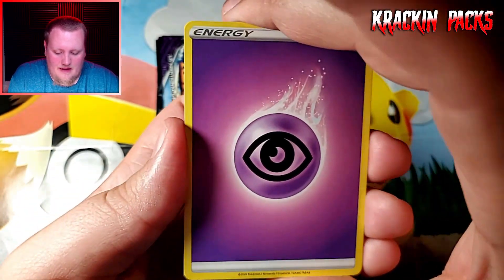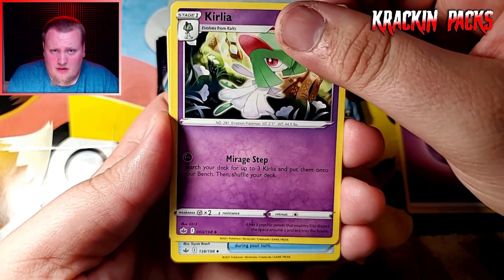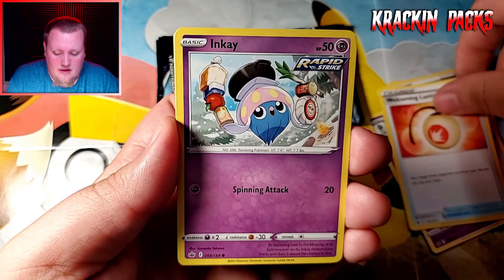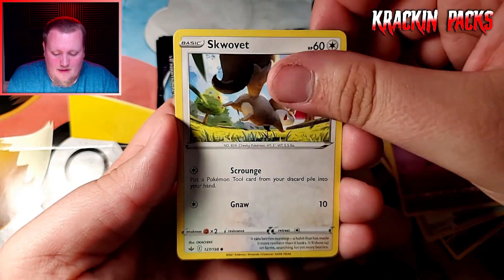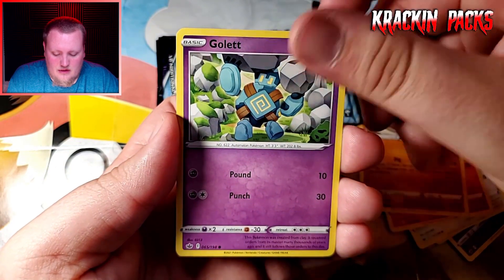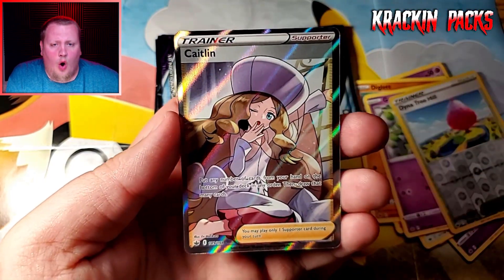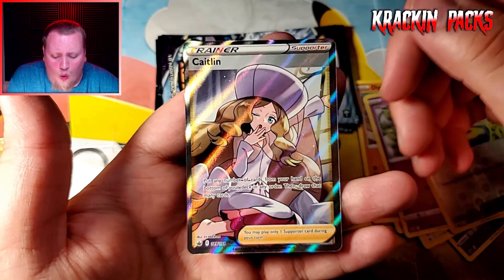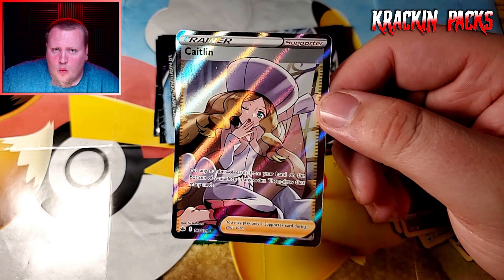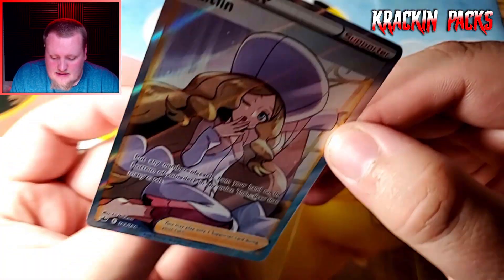Here is the first pack of the second three-pack blister. Energy, Curlia, Curlia — I hope I'm saying that right. Fire Resistant Gloves, Welcoming Lantern, Inkay, Squawkabilly, Scorbunny, Diglett, Golette, Dynatree Hill... oh ho ho ho ho ho!